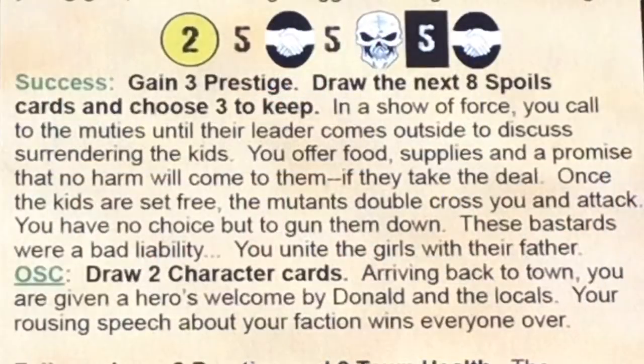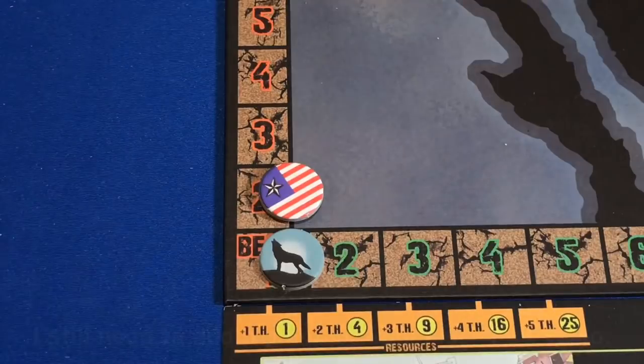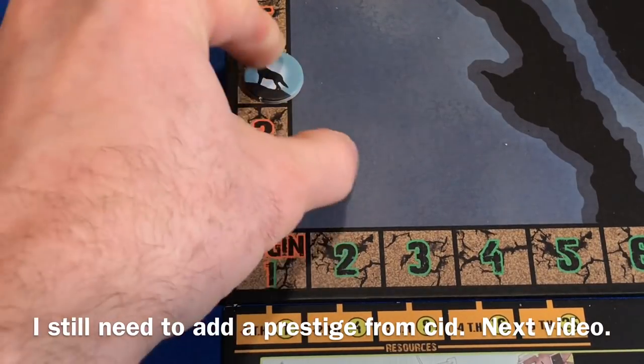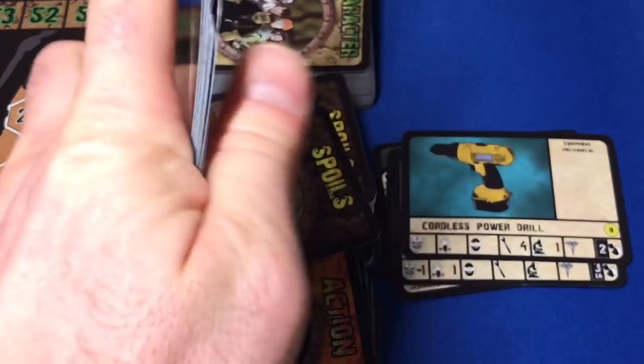Looking at the success result: gain three prestige, then draw the next eight spoils cards and choose three to keep. The narrative says: in a show of force, you call the muties and their leader comes outside to discuss surrendering the kids. You offer food, supplies, and a promise of no harm if they take the deal. Once the kids are freed, the mutants double-cross you and attack — you have no choice but to gun them down. You reunite the girls with their father. Since we completed the optional skill check, we also draw two character cards. We gain three prestige — moving to four — and we're beating these guys! Now we draw eight spoils cards and choose three to keep.